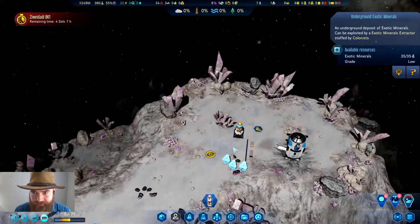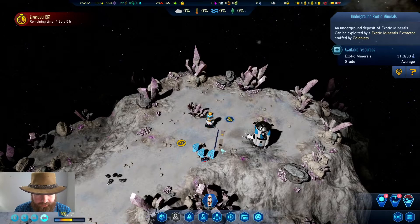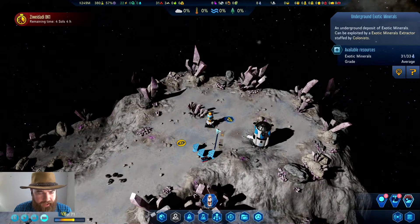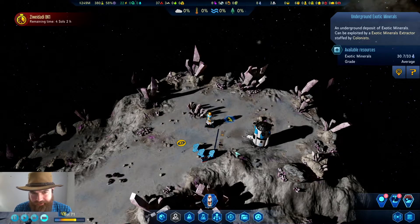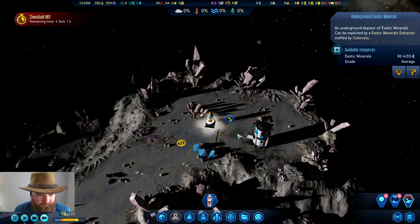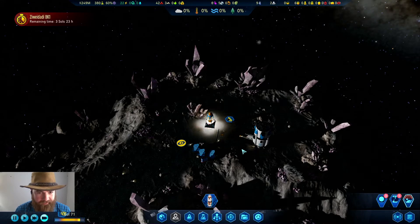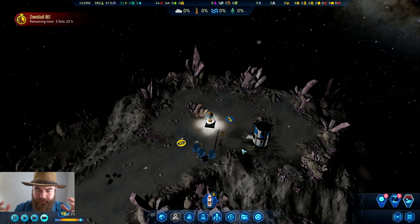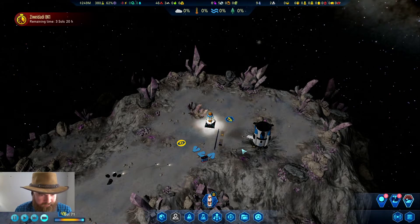Exotic minerals are interesting — exotic matter is actually a real scientific concept. It's matter that has negative mass, meaning it pushes things away from itself rather than attracting them. Normal matter pulls everything into a gravity well, but with negative mass it's reversed. In theory, if you have regular matter and exotic matter together, the exotic matter pushes the regular matter away while the regular matter pulls the exotic matter toward it — you get weird interactions that could theoretically do some physics-breaking things.